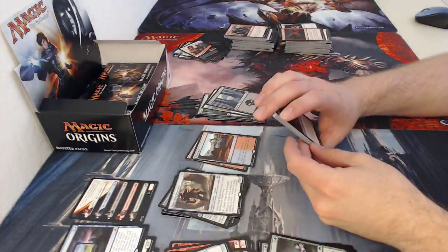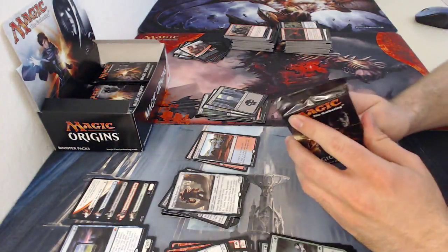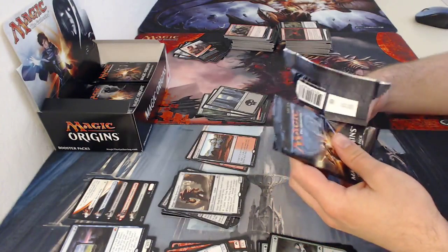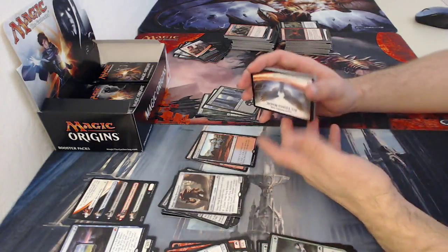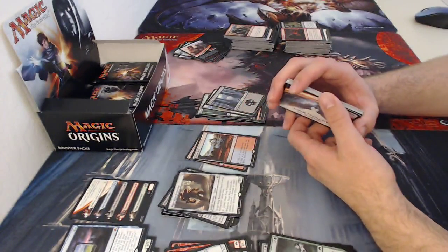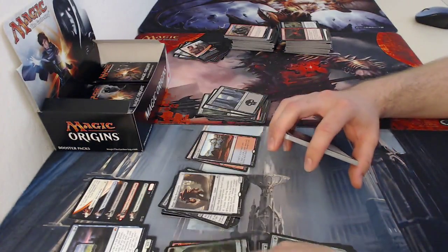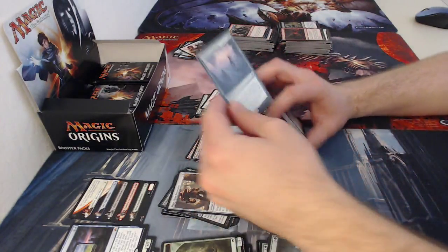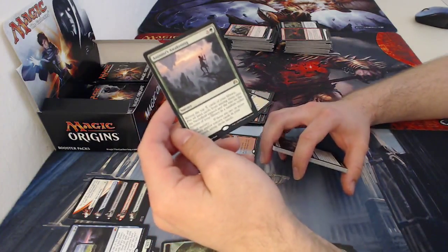I am so stoked I pulled that — I've been looking for it. That's going into my mono-blue Commander to replace Time Reversal. Time Reversal is too expensive mana-wise at five mana, but Day's Undoing is just really good. Got an Elf token — first one from this box. Love those things. Plains, and then my rare is Animist's Awakening — an X sorcery. Reveal the top X cards of your library, put all land cards from among them onto the battlefield tapped, and the rest on the bottom in random order.